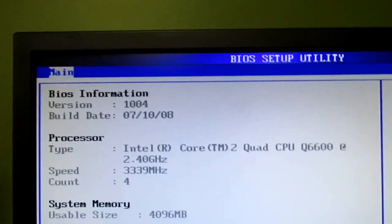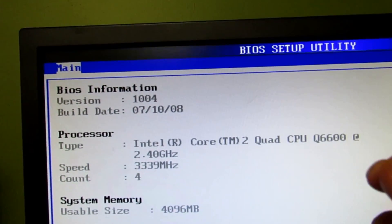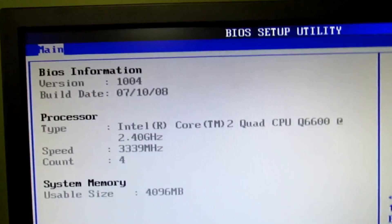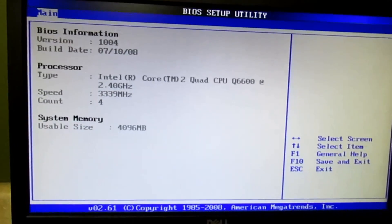So it's 0.9 of a GHz over stock, which is a lot — almost 1 GHz. I could probably do it, but it's not stable, and I don't want to add that much voltage into the CPU.